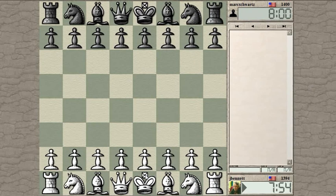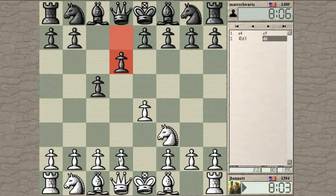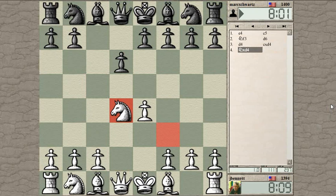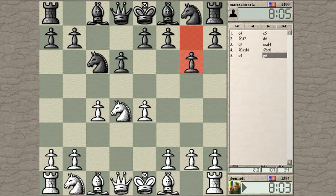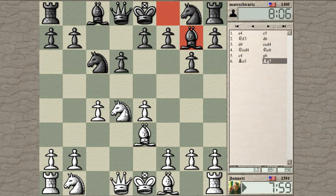Game started against Mark Schwartz. Let's see - e4. Another Sicilian. The normal variation here with the open Sicilian with d4, they usually take here - pretty standard. It's more common to play knight to f6 to attack the e-pawn, so this allows me to play the Maróczy Bind. I will, because I'm trying to learn how to play it. He can put the bishop here and attack my knight.